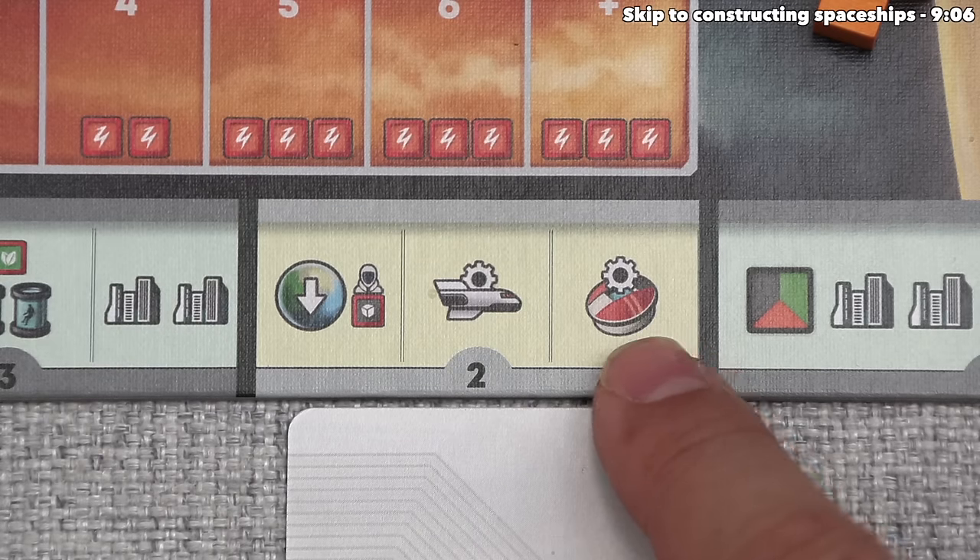Ships are very important because they are how we evacuate from the old world, and we can pay energy to fly them to the new world to aid in settling. This movement happens during the transport phase, which comes right after the action phase. After purchasing, we slide the remaining ships over and draw a new one from the top of the deck. Yellow then takes their action and also buys a ship — the same cost, four steel and two food from the old world. We slide these down and see a new ship.